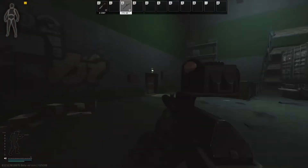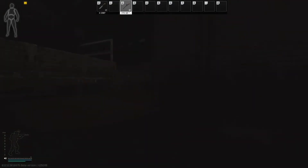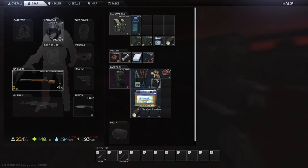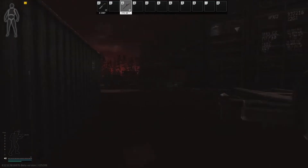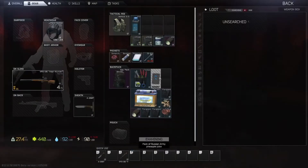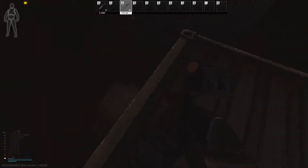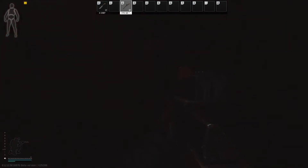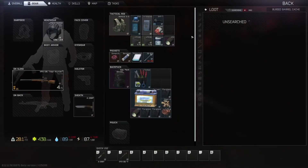I would highly suggest going to Interchange early in the wipe. In my opinion it is the best map to get all of your early hideout upgrade items, as well as having two easy extracts on either side of the map. This is generally the same loot run I would do later in the wipe too, but you can adjust it to include the computers in the back offices if these items are selling well. Be sure to track the flea market prices to make sure you are getting the most out of your scav runs.